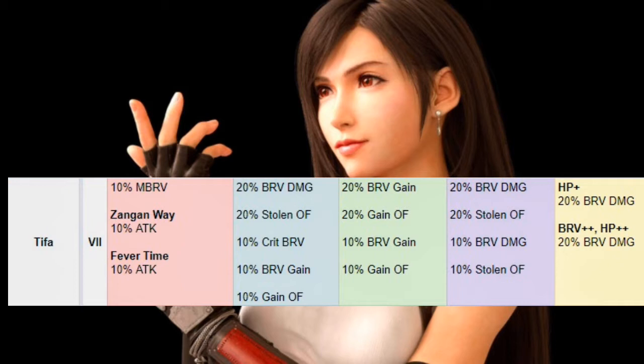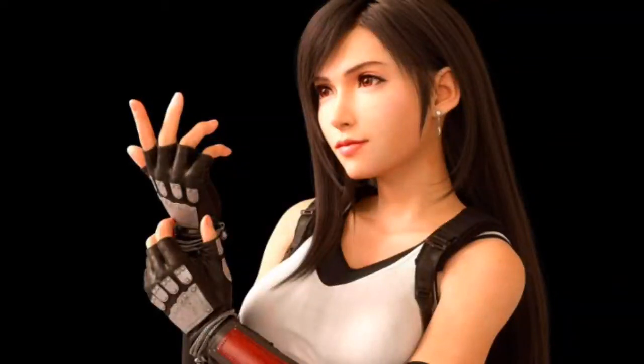I did not notice that when I boarded her, and I've been using her for the current content. With her EX, it does 10% or 30% more brave damage and 30% more overflow. Her HP attack, Brave Plus Plus, and HP Plus Plus all get a 20% boost in damage. Her Skill 2 is just ridiculous — I didn't notice it was overflowing because she was usually at zero brave when I was using it, but it still gets her maxed out, or close to it. Wow, 30% overflow is insane.